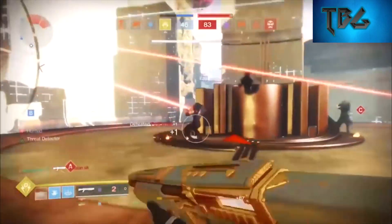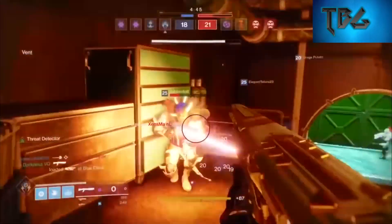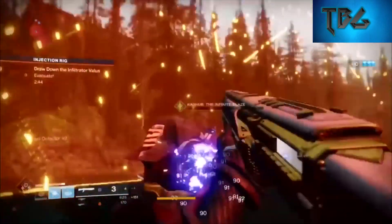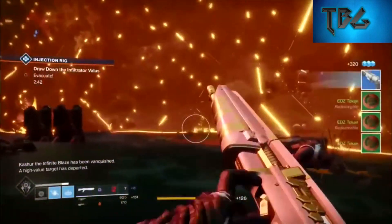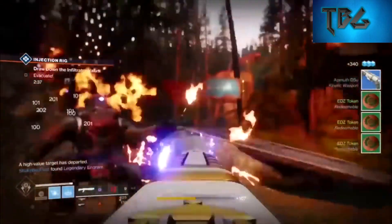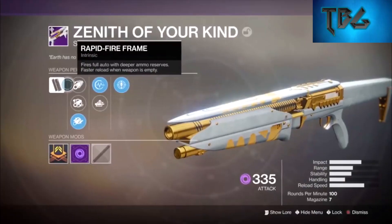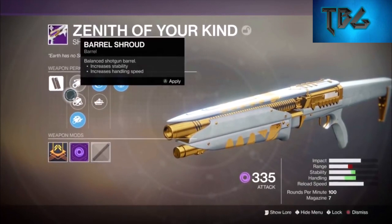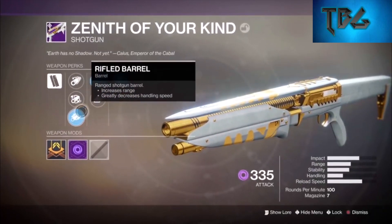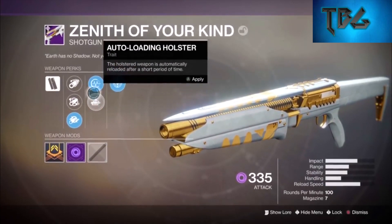If you stack it against Hawthorne it wins, stack it against A Sudden Death it's got it bested in PvP, but stack it against Summoned D and it's a trade — with other stats being better for impact. The shotgun can hold seven bullets per mag and shoot up to 100 rounds per minute. It's full auto, which is why it fires so quickly, thanks to its rapid fire frame which also allows you to reload much quicker when your mag is empty.